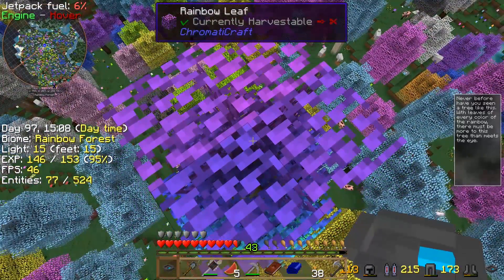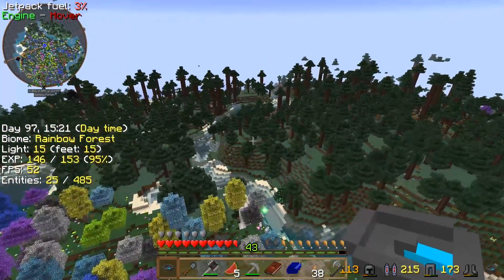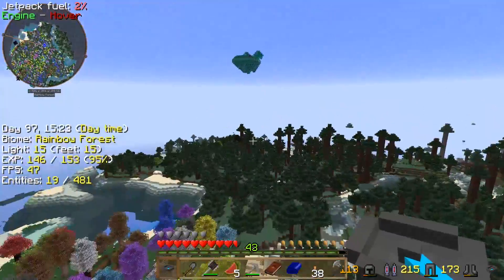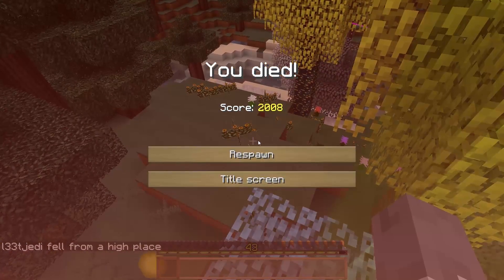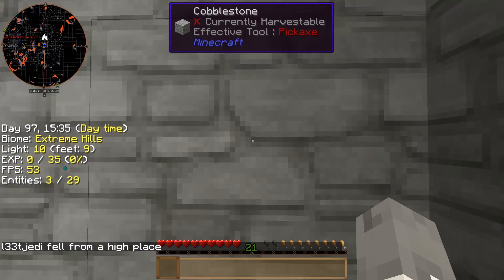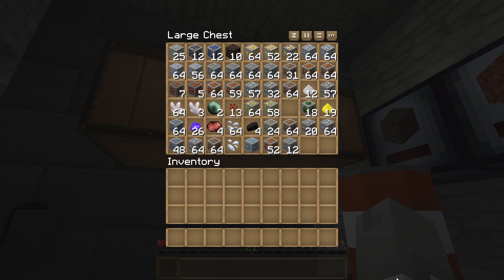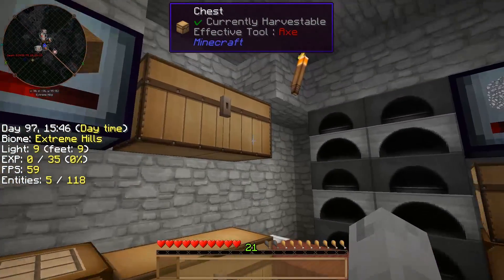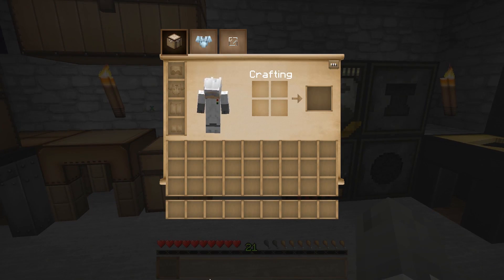Rainbow leaf — let's take a look. 'Never before have you seen a tree like this with leaves of every color of the rainbow. There must be more to this tree that meets the eye.' It's like a transformer. Oh, fudge muffins. We need to go back and get our stuff, and we don't have our jetpack right now. We are producing hydrogen, so we could craft the other jetpack.